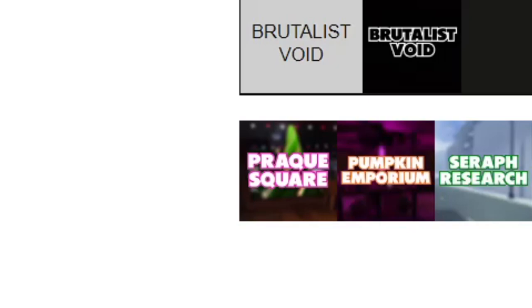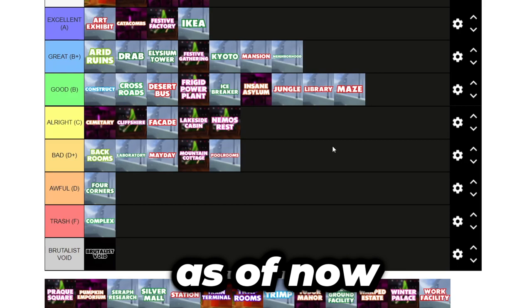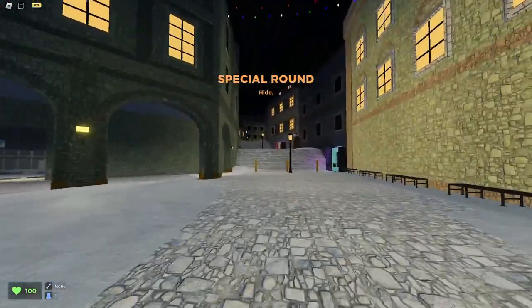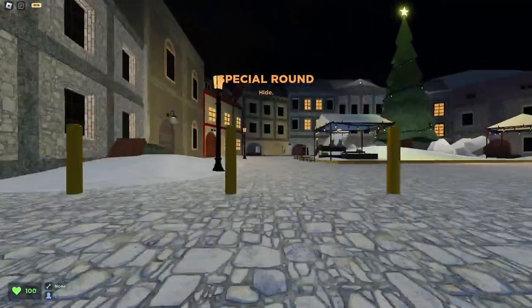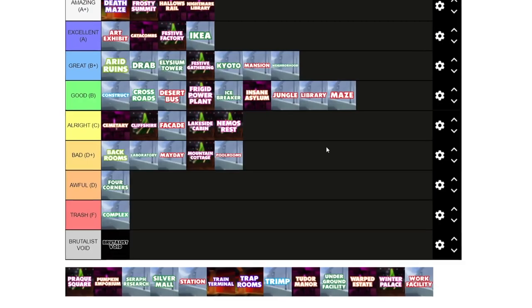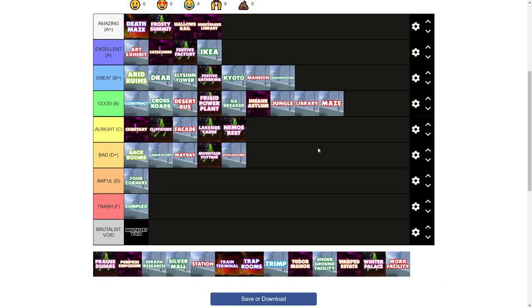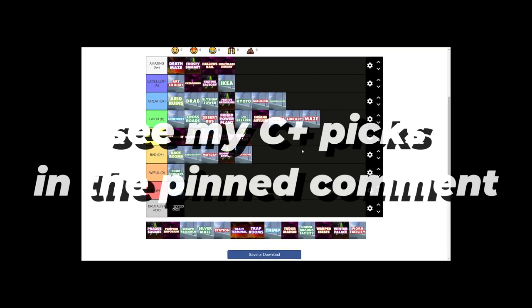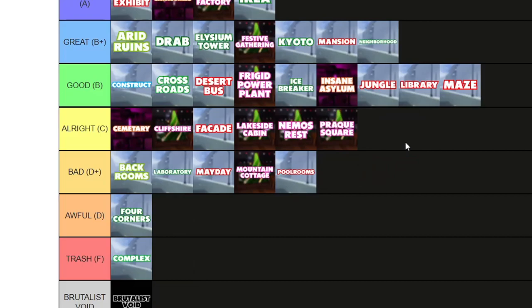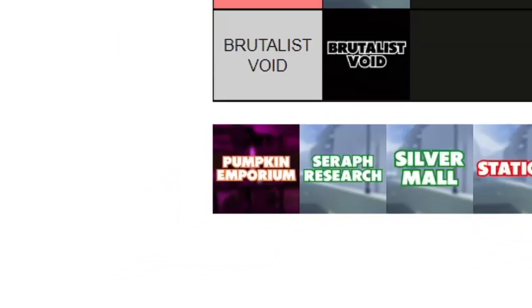Prog Square is a map I didn't really like from the update, and I still think it's not that good. The layout is too simplistic and the Christmas decorations feel a bit half-assed. But I love the Prague angle it went with, because Prague is a very beautiful city and Prog Square did it a bit of justice. It's a high C — probably like a C+. Prog Square is an alright map that I would play sometimes but not too much.